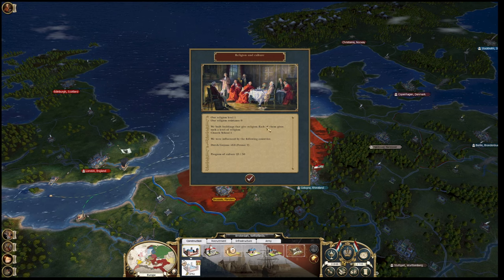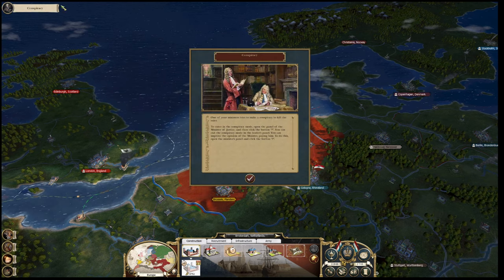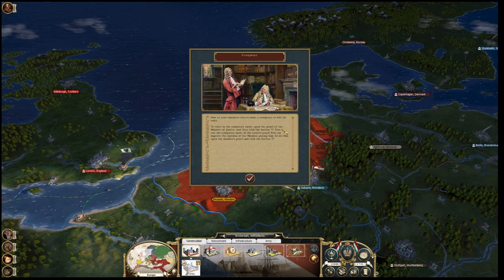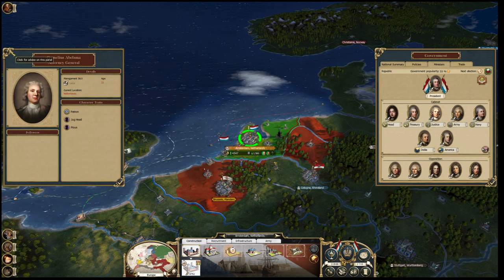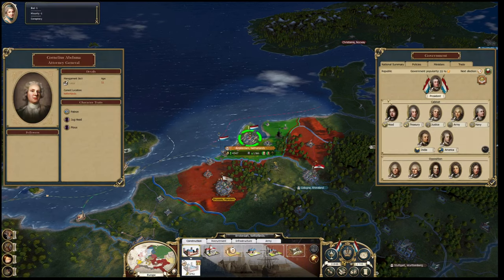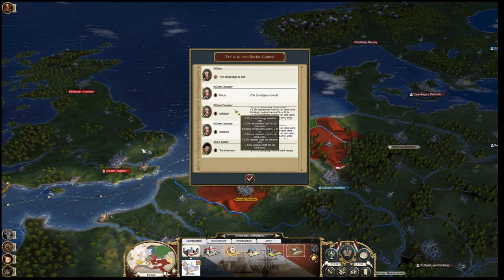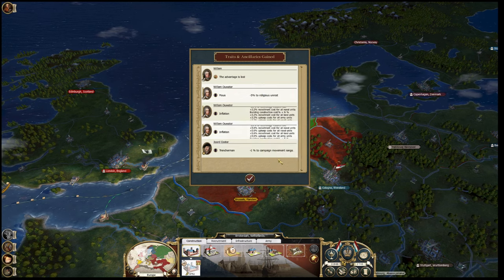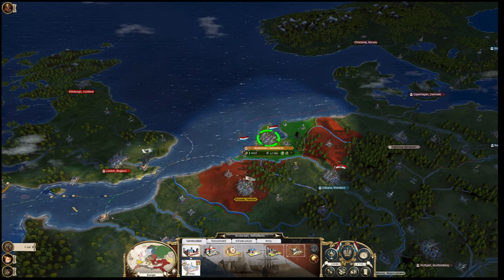We're still going up. We built buildings to give religion - each gives a level of religion via Church Hall, so our religion level is one. Open the panel of the Minister of Justice and click the question mark button. One thousand coins to stop his conspiracy - let's do it. The advantage is lost - our country is no longer the most enlightened in the world. That's probably why everything's going wrong. Everyone's got inflation as well because I turned on coinage - I didn't mean to do that.